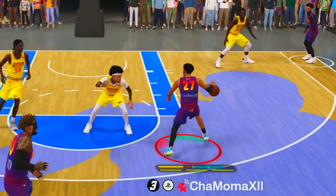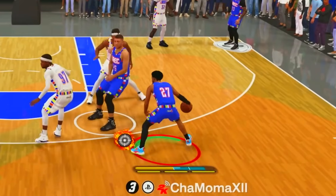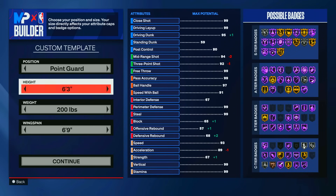I gave y'all a quick little sneak peek of this build earlier when me and Joey brought Nikola Jokic and Jamal Murray both to the rec and really showed out. But today is going to be about the Jamal Murray build. We're going to set it up at 6'3" point guard, 200 pounds.